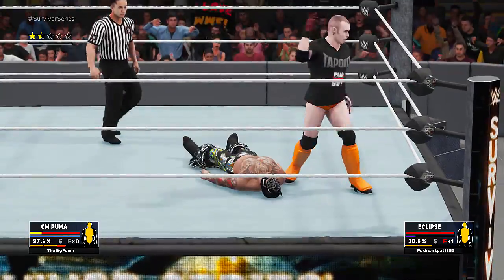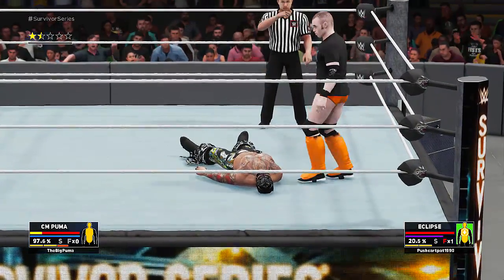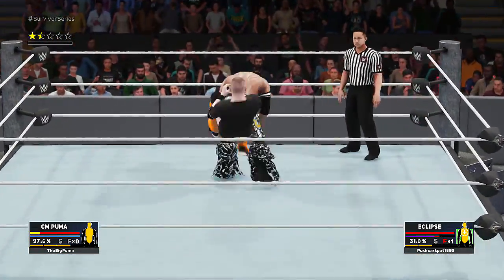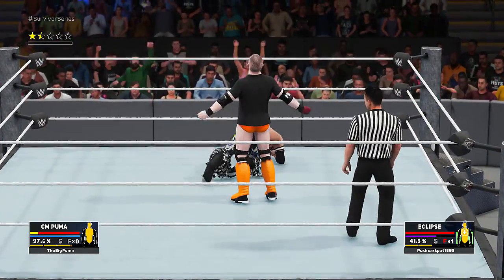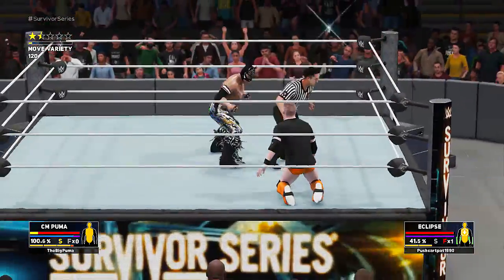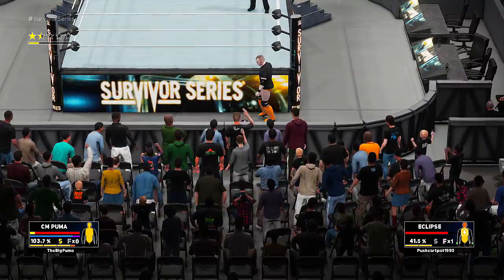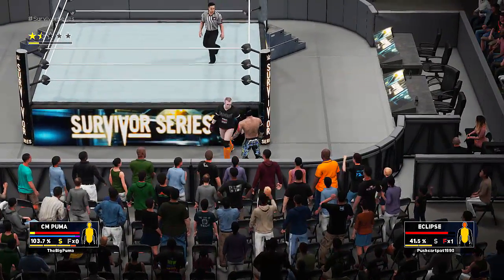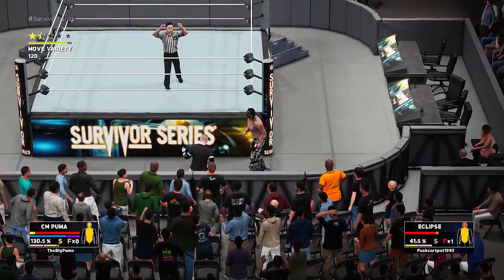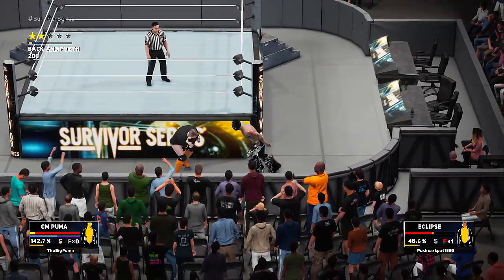Another swanton bomb - what's his finishing move? I want him to try to do it so we can kick out. Okay, he's gonna do that and a dropkick to the back. Unless he's doing the challenge too, then this is gonna take forever. If you're not gonna do it, I'm just gonna kick you square in the face. Shoot, we missed. I wonder if this counts as a grapple move. Let's go!